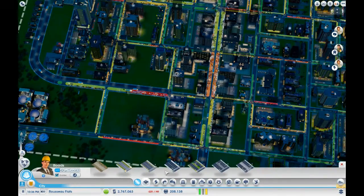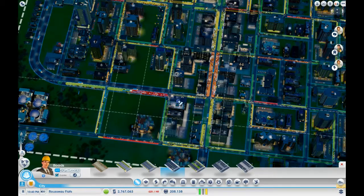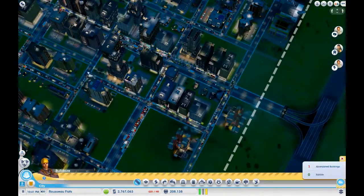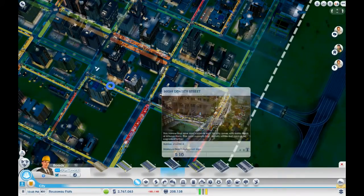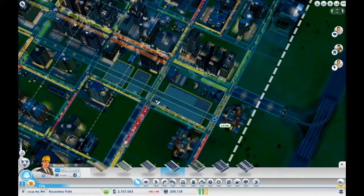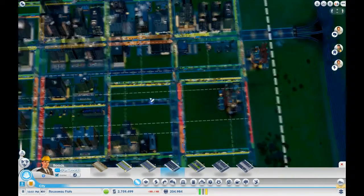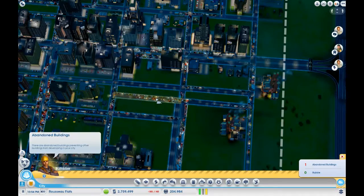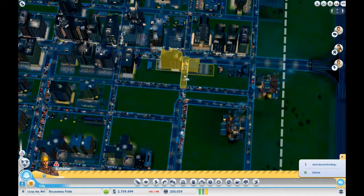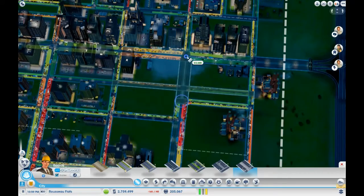We're on slow speed, so let's go ahead and bring these roads through. There's a park placed here — unfortunately the game doesn't just give you the option to demolish it directly. Let's bring that road through. The road can't extend because of the power plant over there — we'll probably end up moving those power plants somewhere else at some point. Let's take that road out, take that road, and hook up this avenue right up to there.